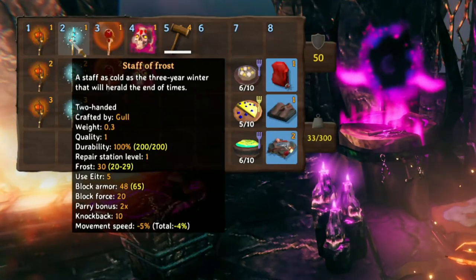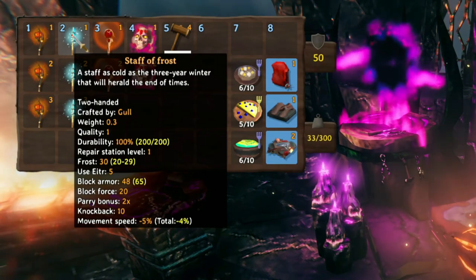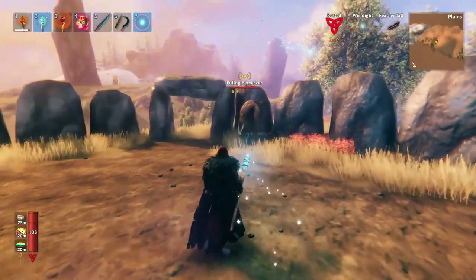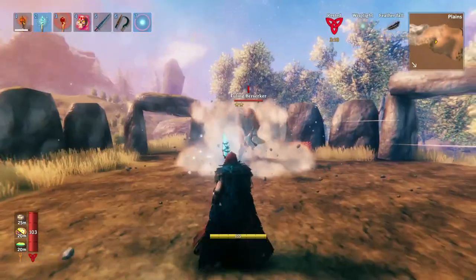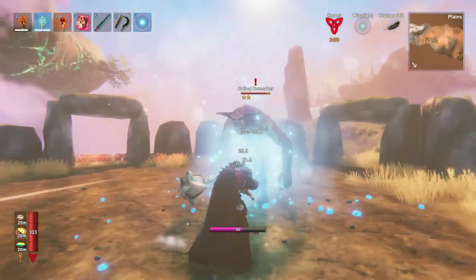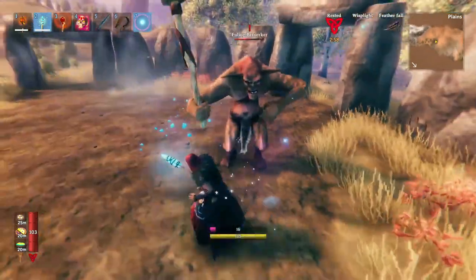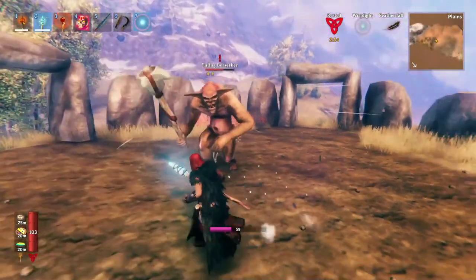The Staff of Frost is basically like a machine gun that slows the enemy down. It's more of a suppressive thing. As the Staff of Frost levels up, it does a little bit more damage. It's a fantastic suppressive weapon, but it's much more appropriate to use it against individual enemies. As long as you keep having magic, you can basically keep enemies slowed in place. You can see that they can still attack you, but they get slowed as long as you keep attacking.